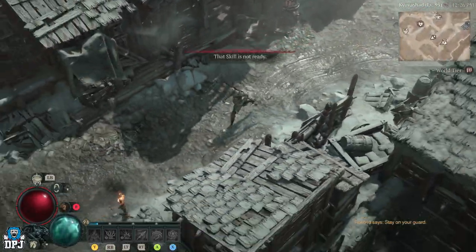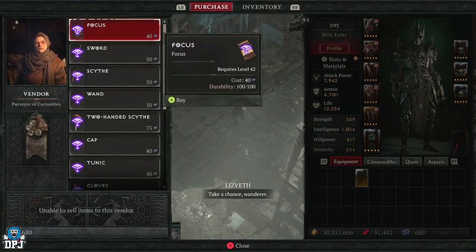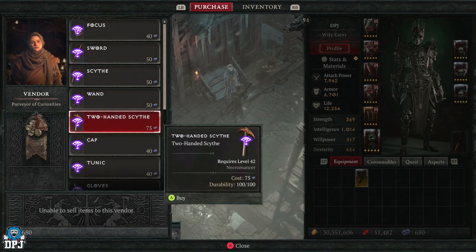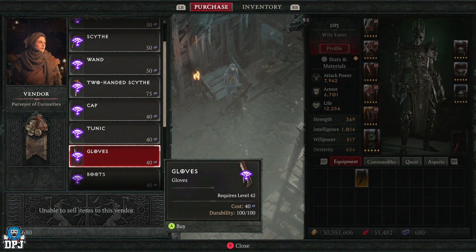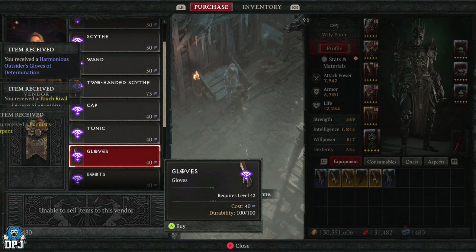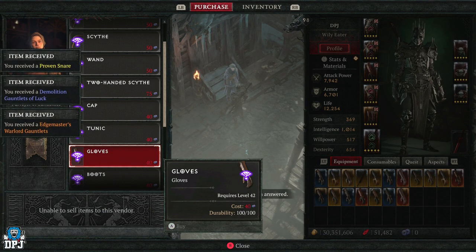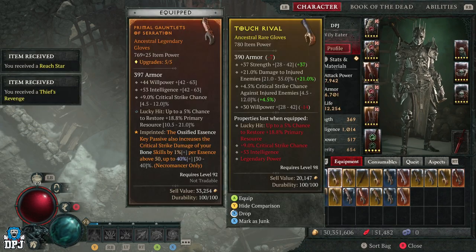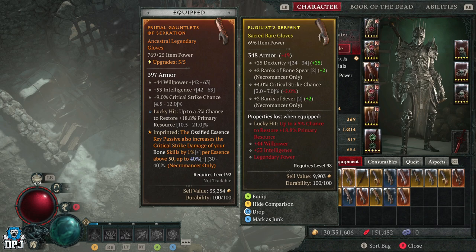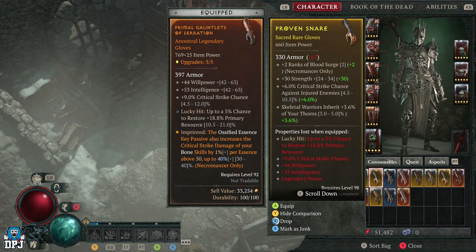Okay, my gear has been sold. Now I'll go to this vendor and look for the gloves. We just spam buying these — 40 obols each. I've already got four legendaries there, which is not bad. Some of these could be better rolls than what I'm using. It's also a great way to farm individual pieces with better affixes on them — another thing you can take advantage of this for.